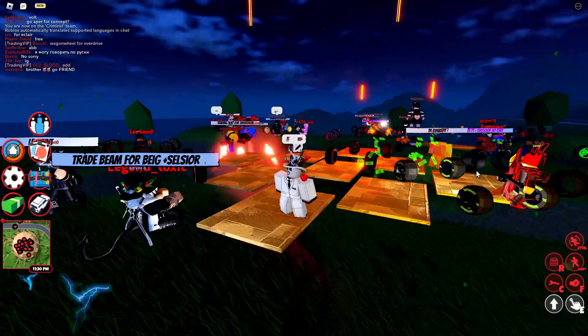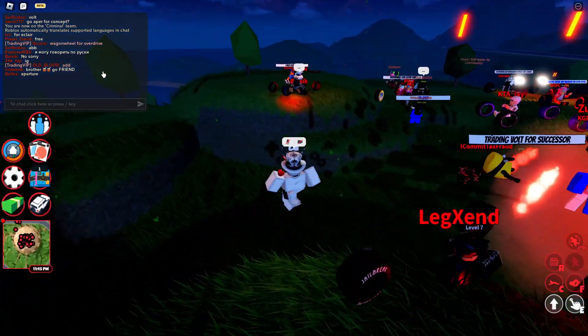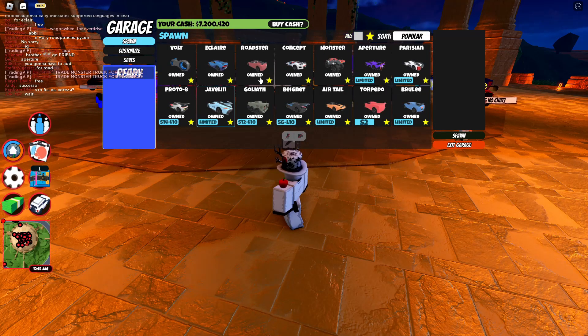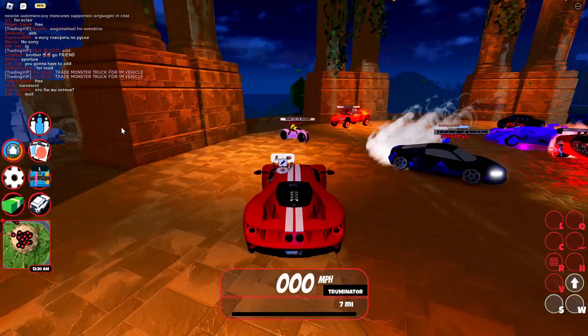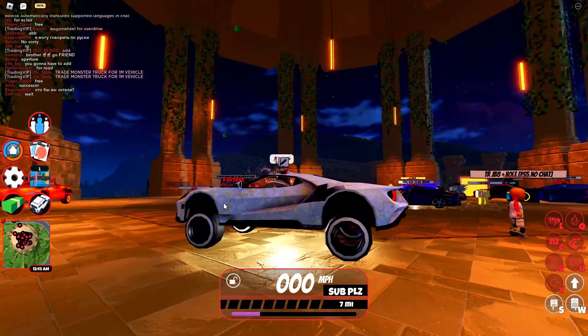We are in a brand new server and I don't think I've loaded yet, so let's just wait until we load. It appears that we have loaded, so let me just find the Successor — I haven't favourited it, it's just going to be down here. There it is. Now we're going to see what else we can get for the Successor, hopefully some good trades.